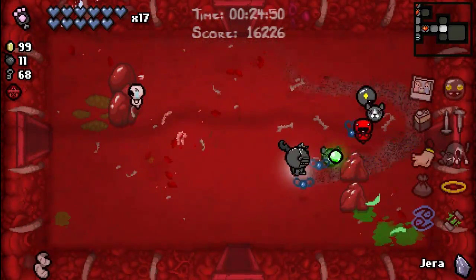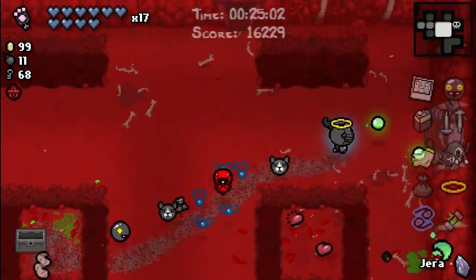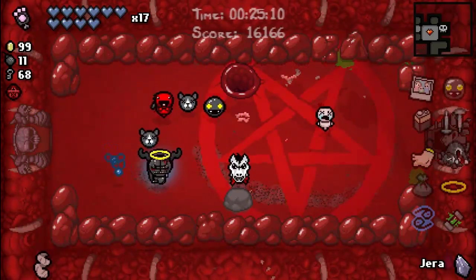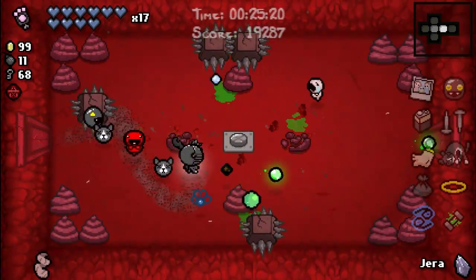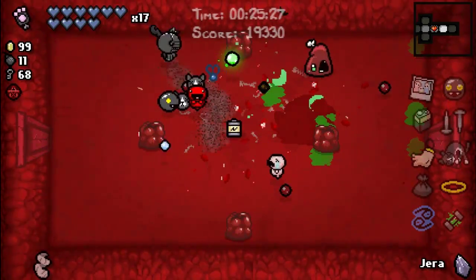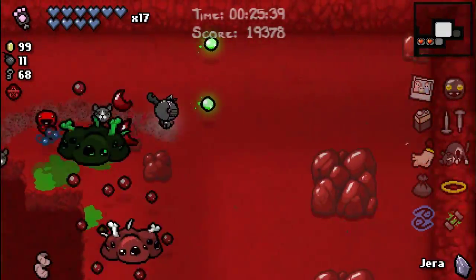Let me try to find an item that helped us find the bosses quicker. There we go. Pretty overpowering — Conquest, let me try to get around him. I already have flight and I don't need that. Let's go. Okay, so that was probably about 3 minutes.